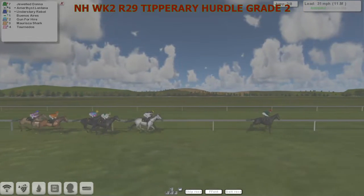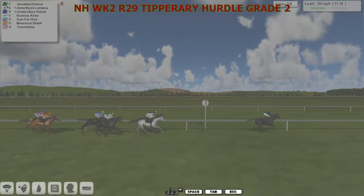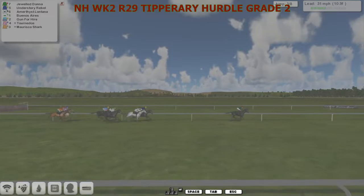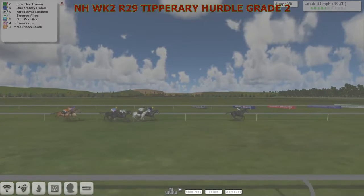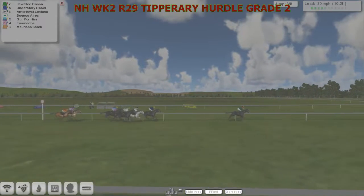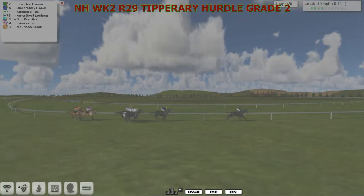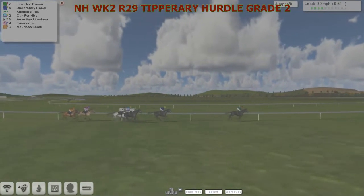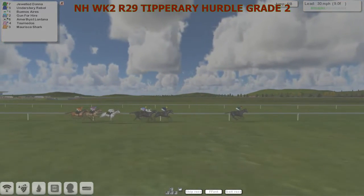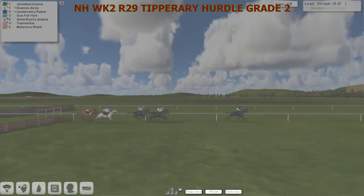Mariska Sharp and Tornidos the back two. We get some good close ups with these small fields — very dramatic, it looks really good as they race down to the third. Good lead there by the horse in second — Amethyst Lontana and also Understory Rebel. They're hurdling well and going at a pretty decent pace. Past the winning post then, a circuit to go. Jord Donner is a good five lengths clear, Understory Rebel in second, and Bonasarius moving around the outside of Amethyst Lontana, with Gun for Hire on the inside. A bit of a gap back to Tornidos and finally Moriska Shark with just the back marker in the orange jacket as they take the fourth — that's the midway point of the jumping.